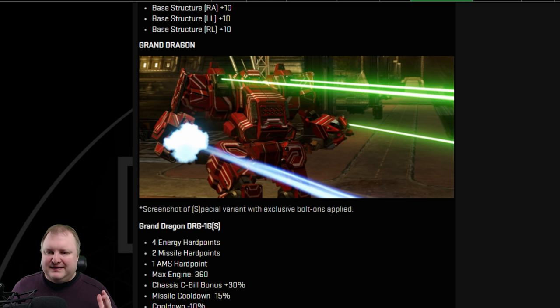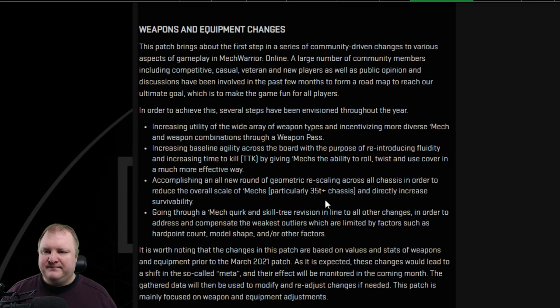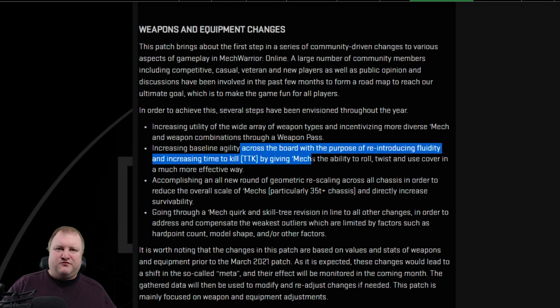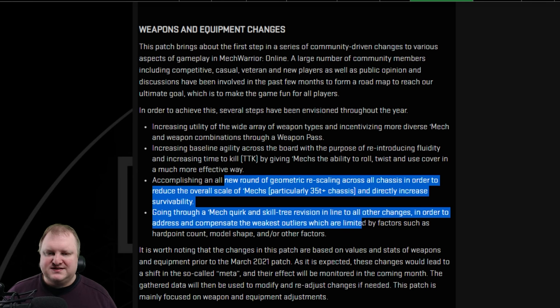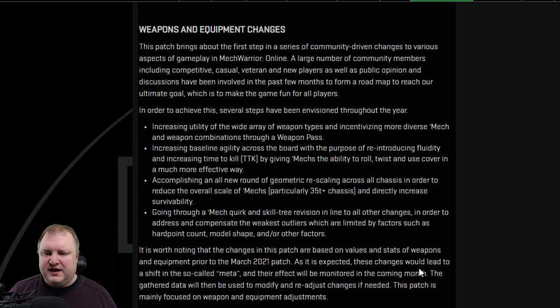Bear in mind there will be a rebalance and a rescale of mechs, and once the mechs get rescaled their quirks will get rebalanced as well — some rebalances are happening in this patch already. Several steps have been envisioned throughout the year: increasing the variety of weapons, making more weapons viable, incentivizing more diverse mechs. They will also increase the baseline agility across the board. There will be a geometric rescale of 35-ton-plus chassis, and then new mechs and skill tree revisions — there's also been talk about shortening or condensing the skill tree.